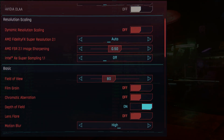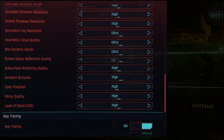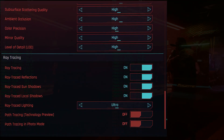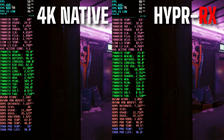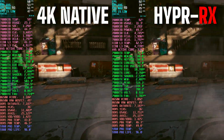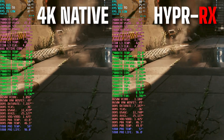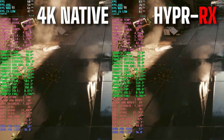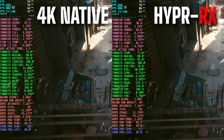The new Adrenaline 23.9.1 update for Radeon 7000 cards enables a new profile called HyperRx mode. It basically enables all of AMD's graphics features in one package, and it allows you to do that with one click. Besides anti-lag, most of these technologies have already been available through Adrenaline software, but never in a one-click package.